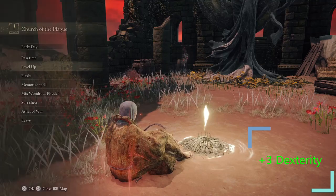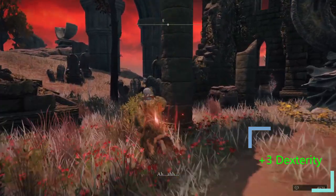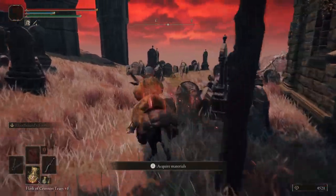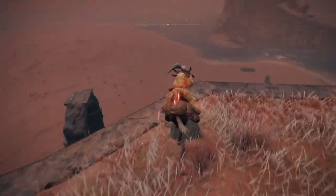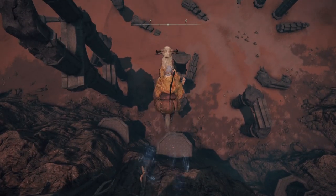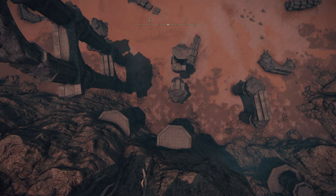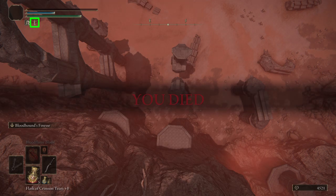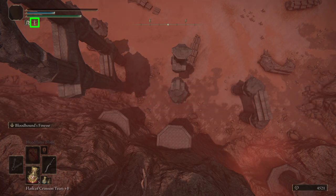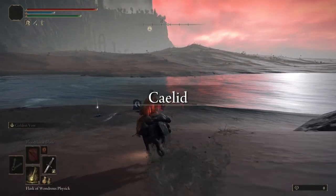After leveling up, I'm going to show you how to skip running to the Redmane Festival. Jump off the south side and double jump when the camera is right above your character — that's when you do the second jump with Torrent. Make sure your character goes all the way to the bottom. If you look on the left side of the screen underneath your stamina bar, you'll see the Stake of Marika — that means you did it correctly. Choose to go to the Stake of Marika and you have an easy Redmane Castle skip.